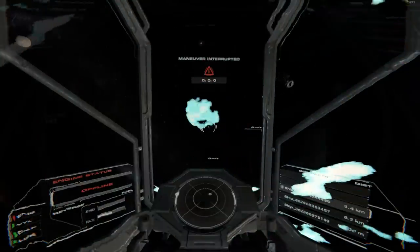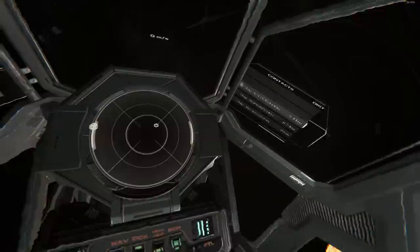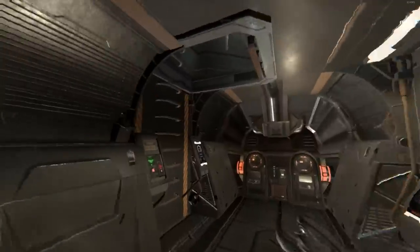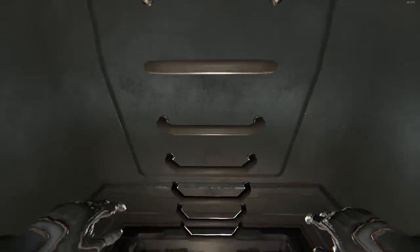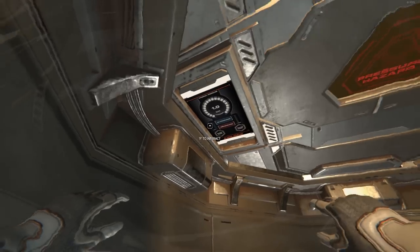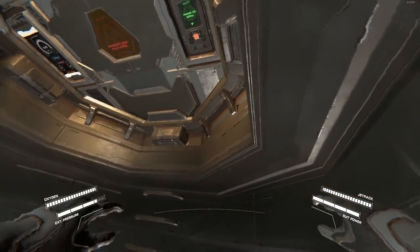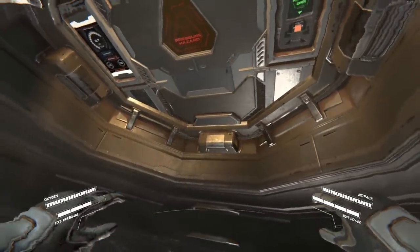That was a really quick warp, and here we are. I'm 89 meters from the junk module, so I'll get out. You can either go out through your cargo bay and depressurize the whole cargo bay, or go out through the airlock. I'll go out through the airlock to save some air — air is a very precious resource. My helmet has been on this whole time and I've barely used any oxygen.